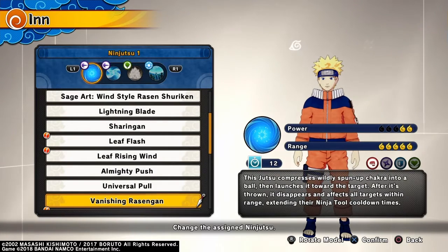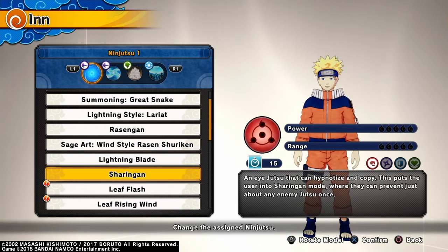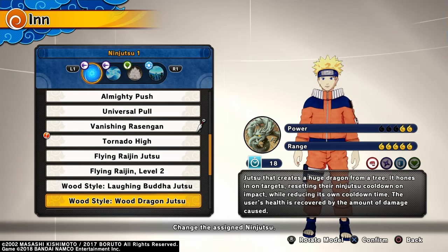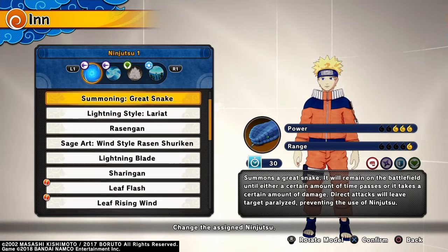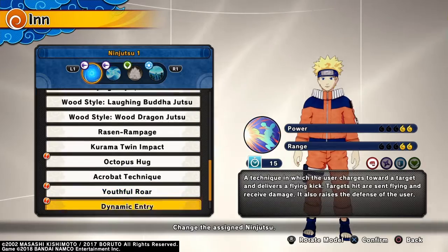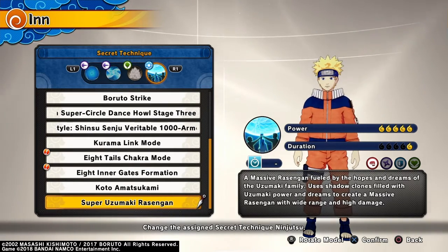As for the jutsu, basically we're using Sen-Gun, and there's not really another one for him. Throw in a Tornado High, I guess, or a Leaf Flash maybe. Just not a good build for Kid Naruto, unfortunately. For his ultimate, Massive Rasen-Gun, I guess — or Super Uzumaki Rasen-Gun if you have it.